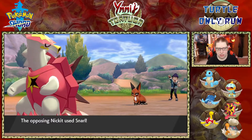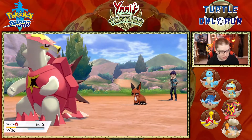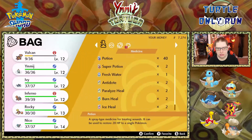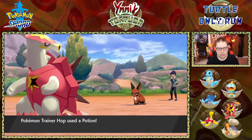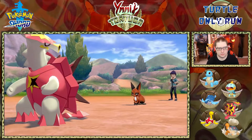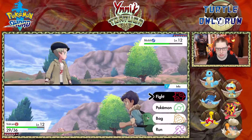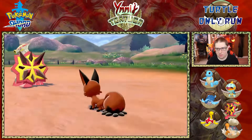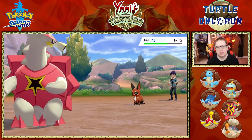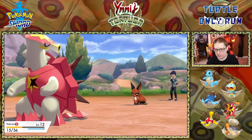I definitely need to find ways to deal with a couple of things — he also used a Potion! I definitely need different ways to deal with dark types specifically. Water types are kind of a pain because I don't have really any good ways to deal with them. I'll need to heal again too — he's doing a lot more damage to me than I am to him.